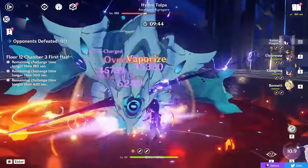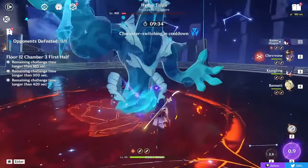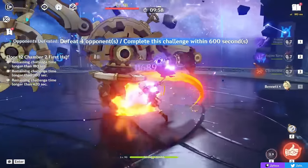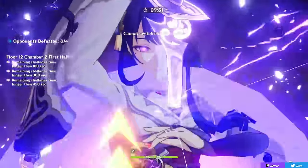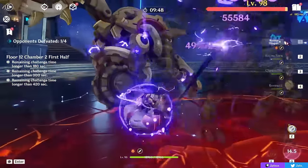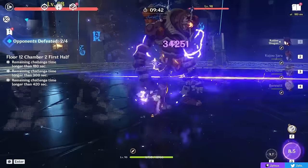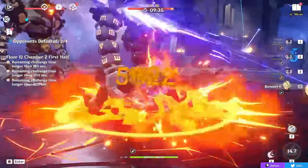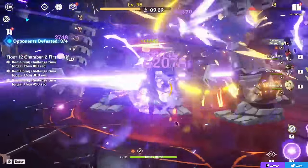There's also a playstyle that revolves around building Chevreuse more for damage, as her skill scalings are decently high — especially the overcharge ball and burst — if you give her buffs and build her correctly. Since her damage scales on ATK whereas her ATK buff scales on HP, you'll be losing out on the team-wide ATK buff to maximize personal damage. You could go from giving your team 40% ATK down to maybe 20% ATK if you have 20k HP instead of 40k, but you'll deal way more personal damage. Generally it's still more advisable meta-wise to build her in a supportive role.